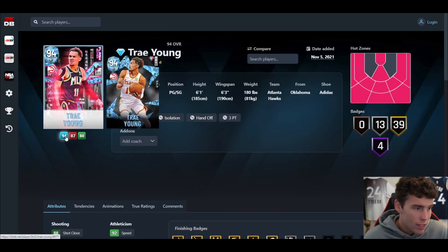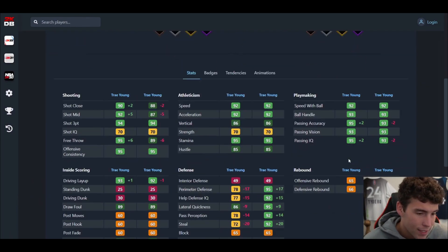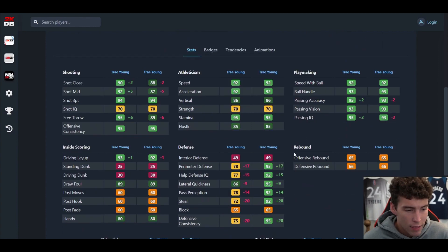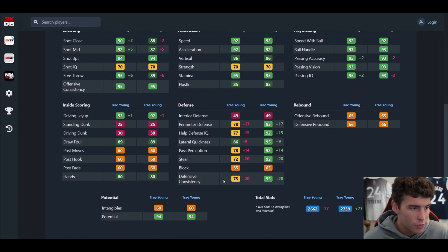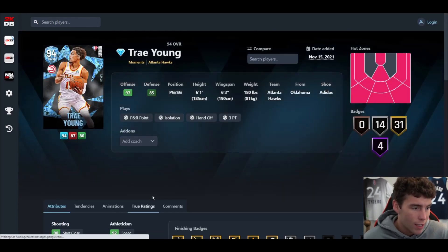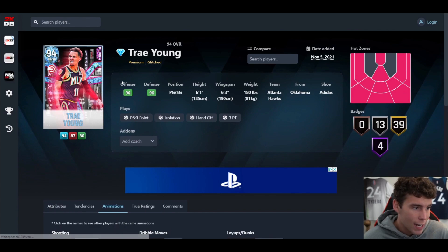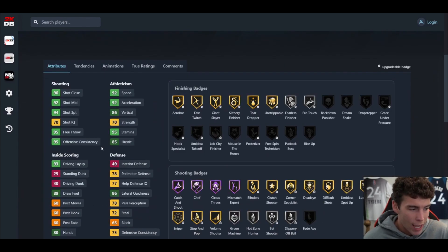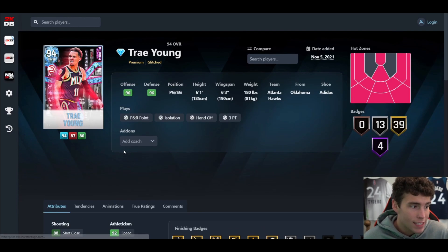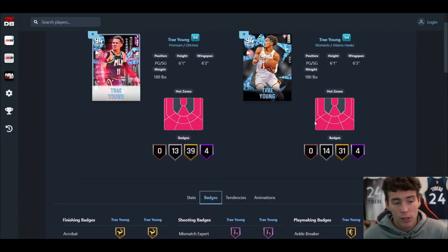Last up is Trae Young. Is this Trae Young better than the other one? The answer is no — the Glitch Trae Young is going to be a lot better. It all comes down to defense. Outside of defense they're basically the same cards. The new Trae Young has the same dribble style, but the big difference is that the Glitch version can actually hold some defense. The new one is just a one-trick pony on the offensive end.